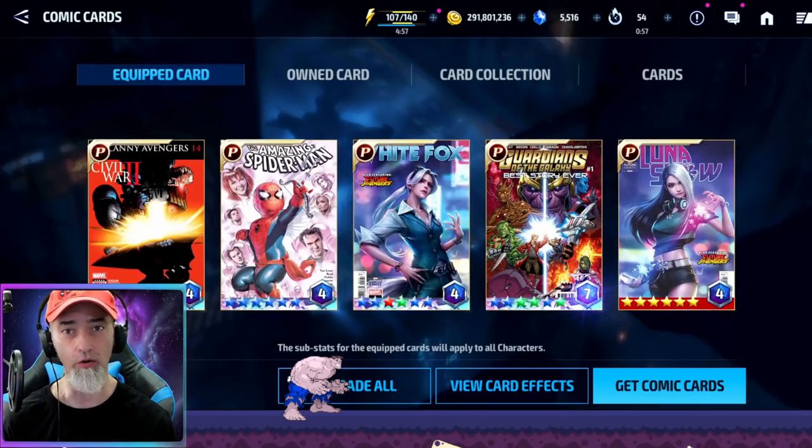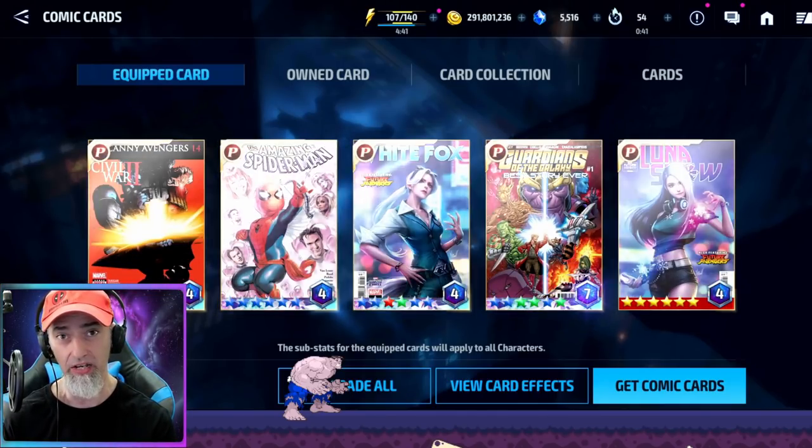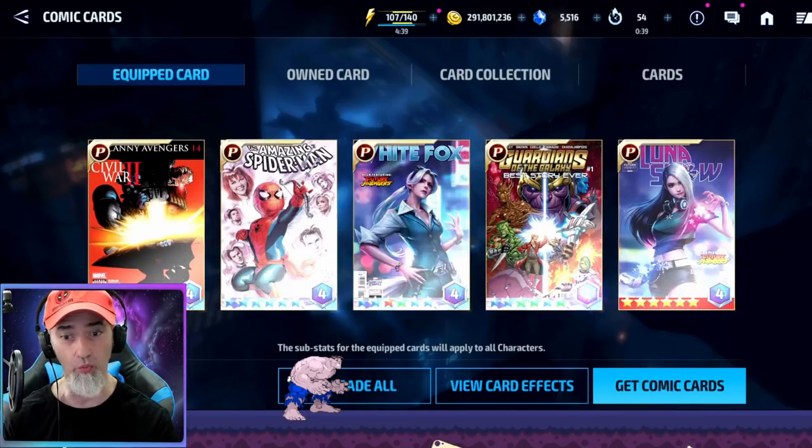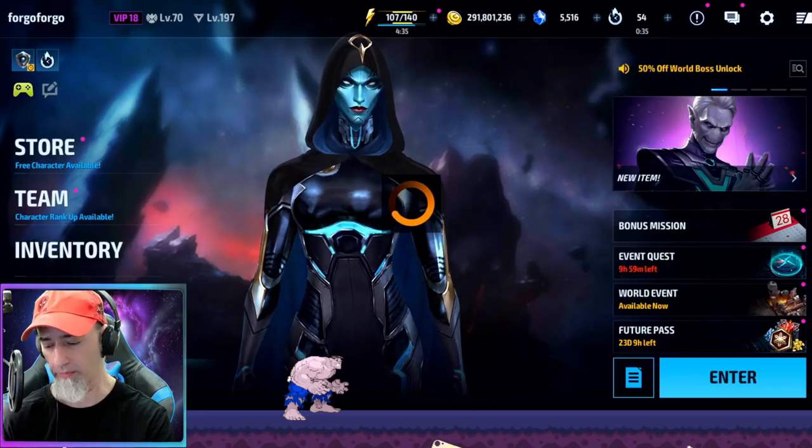A lot of us are in different places in the game. Free-to-play players can't be too picky about which P cards they have, so a lot of times they'll just have one P card and that's the one they're going to craft. If you can be patient and grind out your cards from the store, that would be the better route.